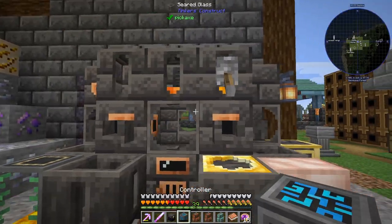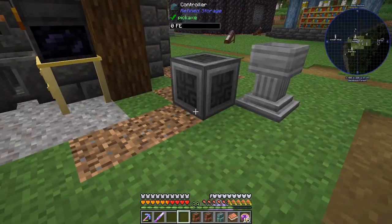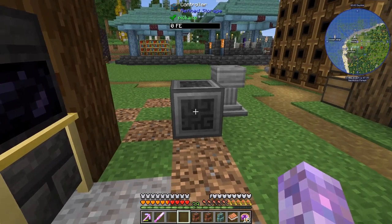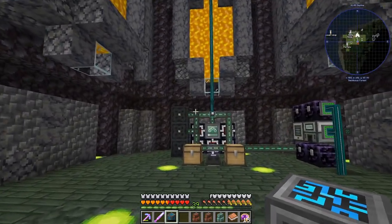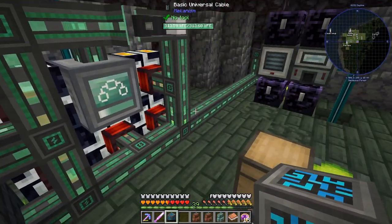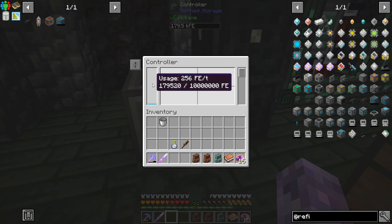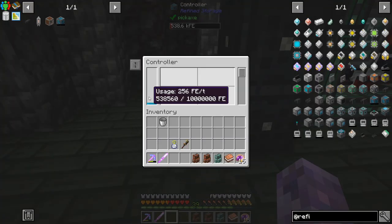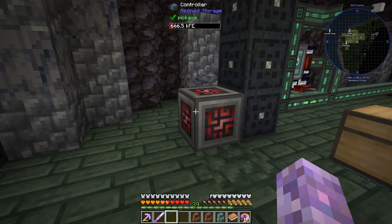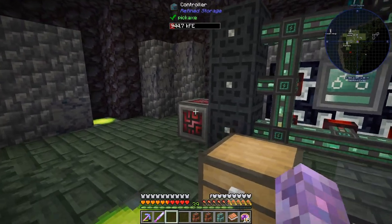I'm sure the reinforced chest will be handy for something. Let's go plug the controller in. I don't know where it's going to live full time, but by itself it's using 256 RF per tick — that's a lot for doing nothing, and the more things we hook onto it the more it's going to take to run.